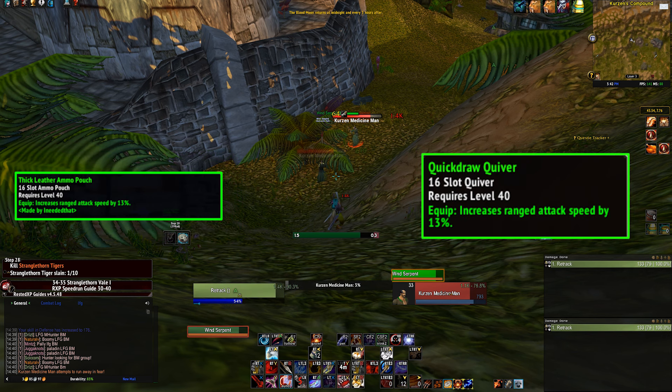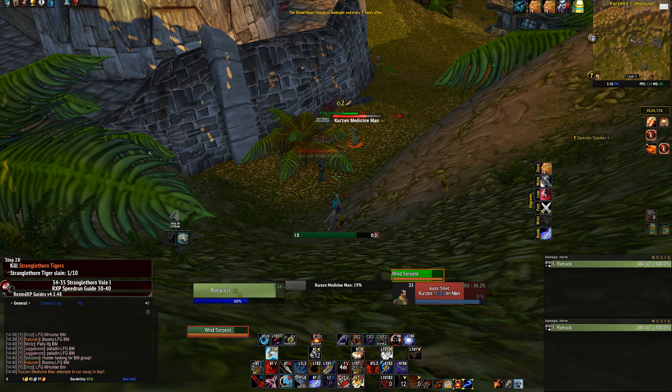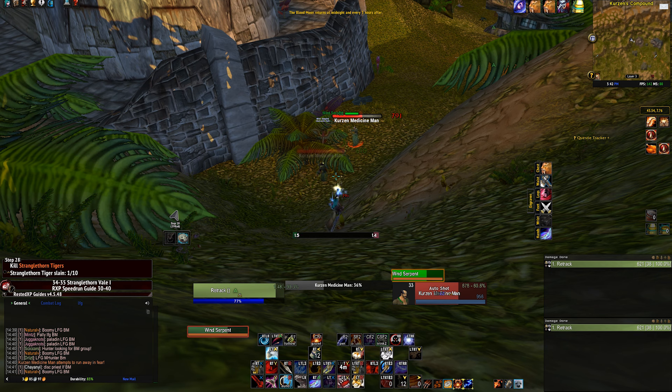Hunters can also pick up an ammo container that increases their ranged attack speed significantly. Lastly, any intellect buffs you can get your hands on will help greatly. Consider asking a mage for an intellect buff or picking up a scroll from the Auction House. If you really want to min-max, you can purchase a set of intellect gear from the Auction House as well.